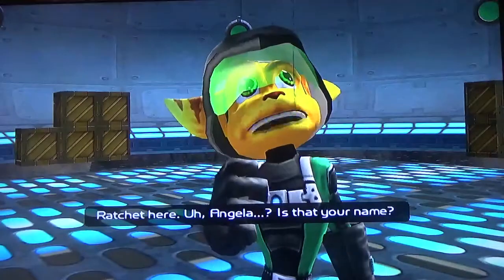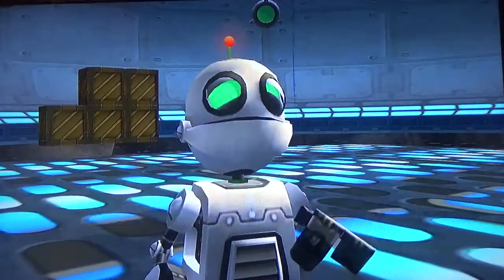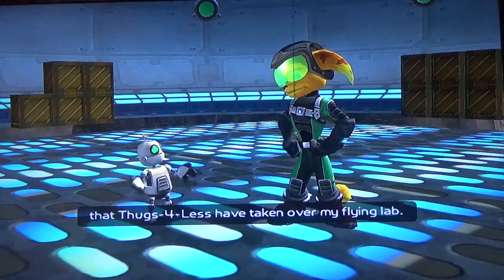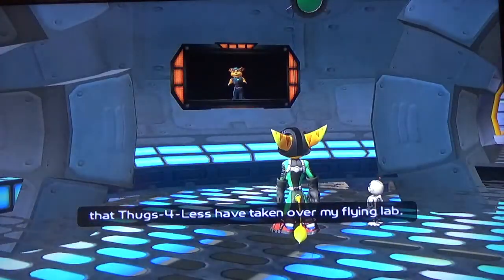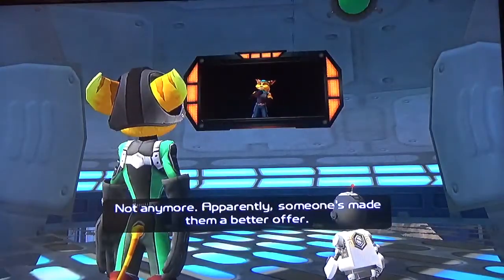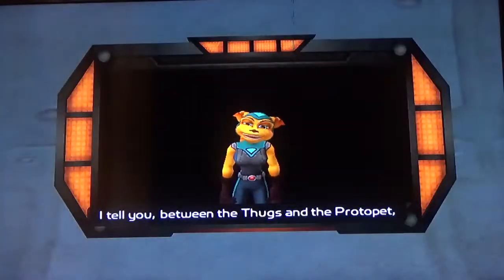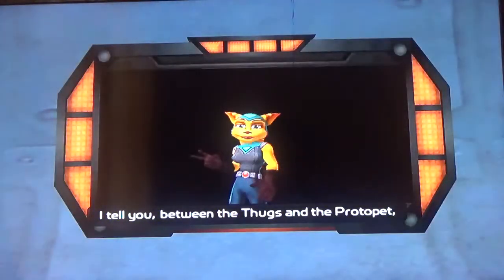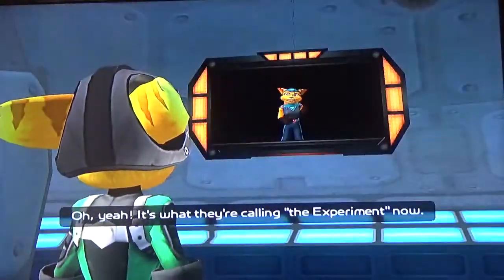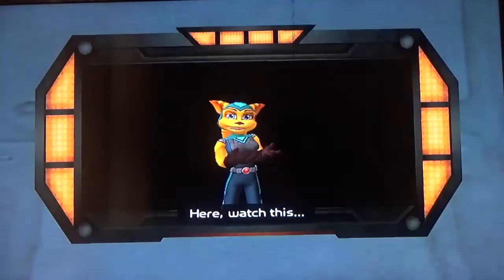Angela Cross calling Ratchet on secure band seven echo foxtrot. Ratchet here — Angela, is that your name? Ratchet was calling you something quite different. Oh was he now? Anyway, I'm just calling to warn you that Thugs-4-Less have taken over my flying lab. But were the thugs not working for you? Not anymore — apparently someone's made them a better offer.